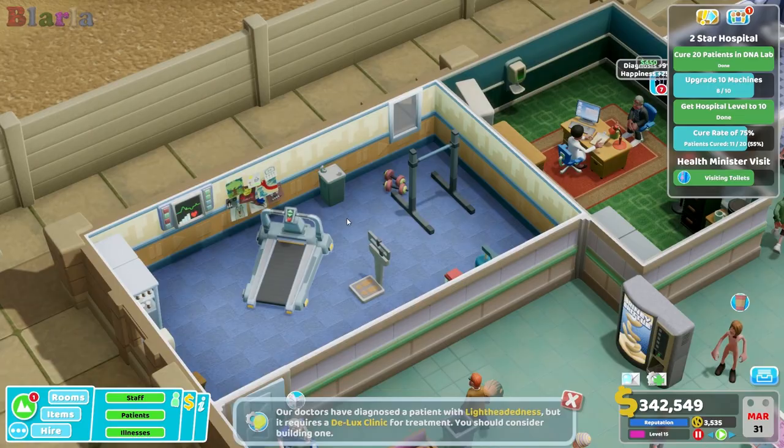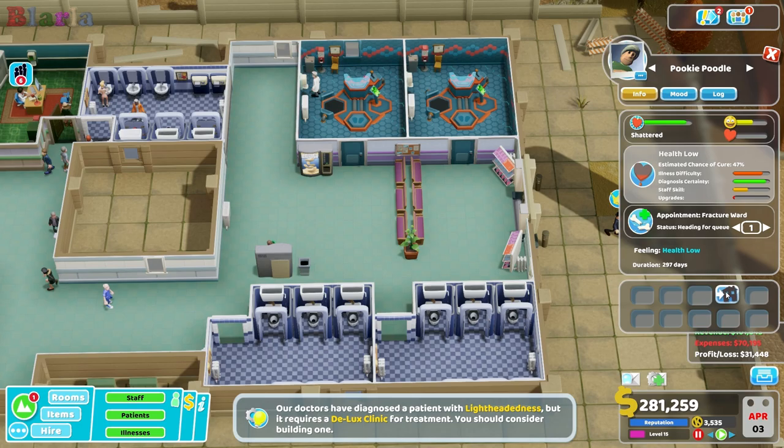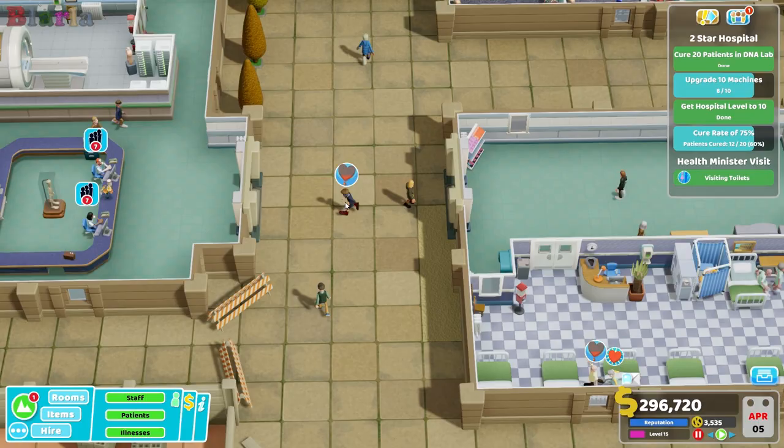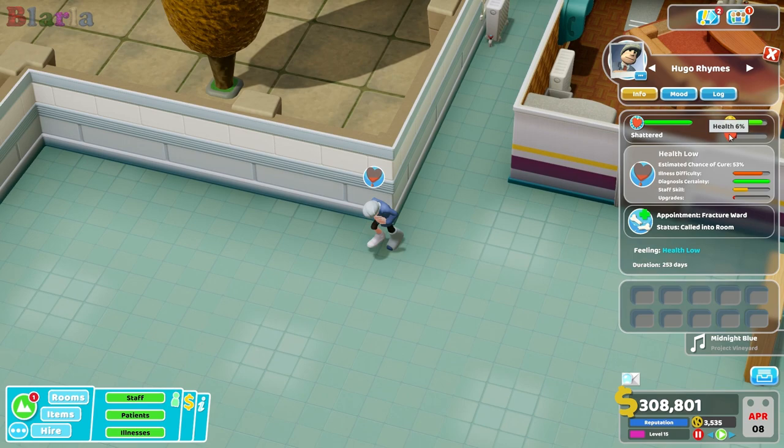We are going to start with this room. It could be that we've got extended problems as well because I am making them cross the hospital. They're not going to make it but they've been called into the room - so maybe once they've been called into the room, it sort of proves it'll be fine and they'll make it.